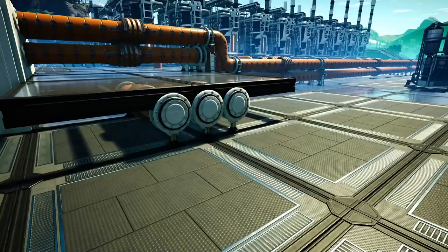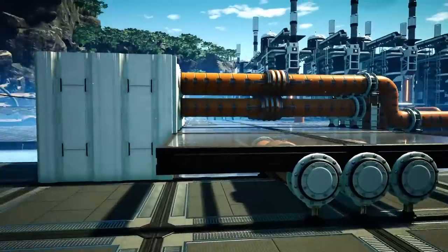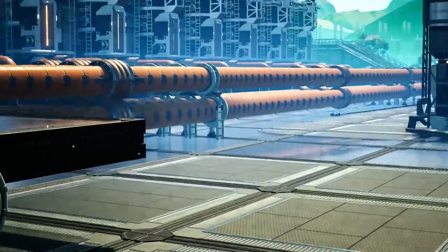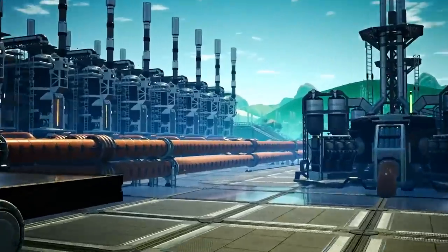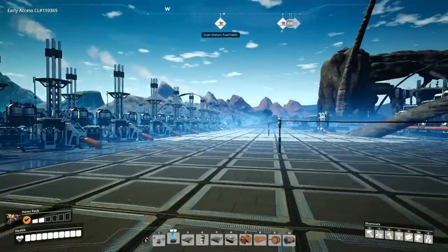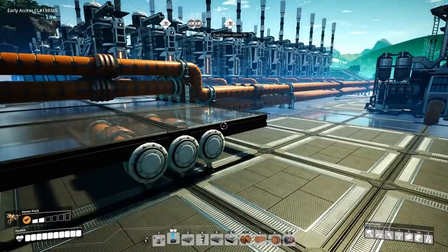We're now ready to give this a try. We have the first half of pipes leading to the factory — we're actually only going to use the far right one here. If I've done my logistics correctly, that should lead up to this heavy oil residue pipe, which will run all the way along to the refineries. The next thing we need to do is sort out packaged water which we can then use for the diluted fuel recipe.